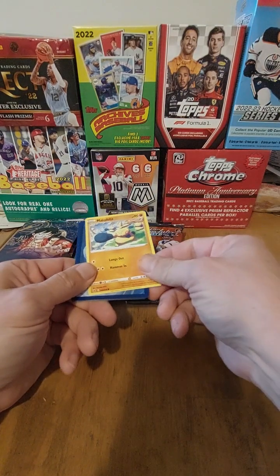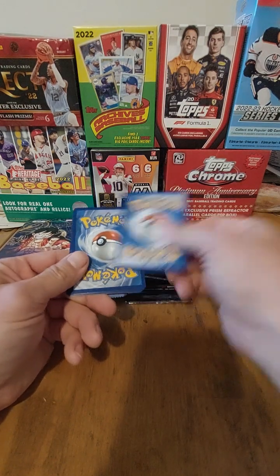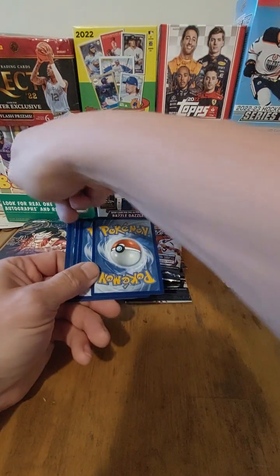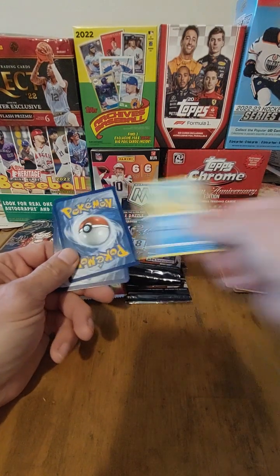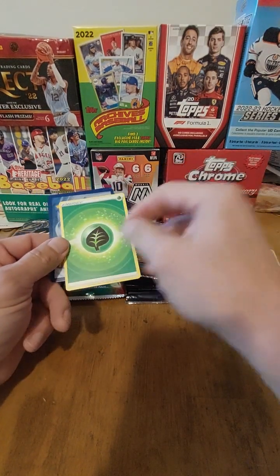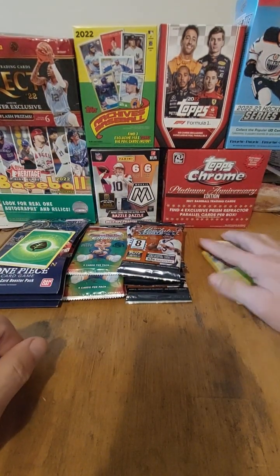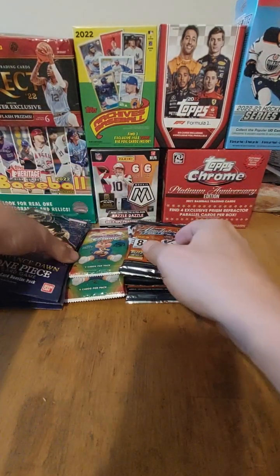Let's see: Select — nope. How about Archives? Nope. Formula 1? Nope. How about some Hockey? Nope. Romance Dawn? Nope. Heritage High Number? Nope. How about Mosaic? Nope. Chrome? Nope. All right, here's the Romance — I'm hoping for this one. Hey! The first time I actually picked it. And of course that's a Pokemon. Wow, that's the first time I ever actually accurately guessed it. And you saw we did shuffle them on camera — not to show that it was anything rigged.